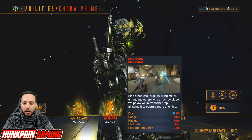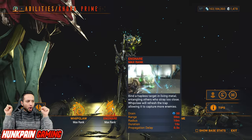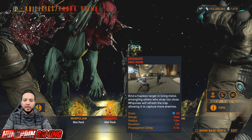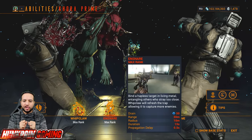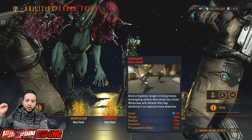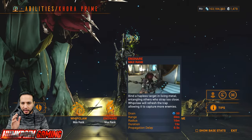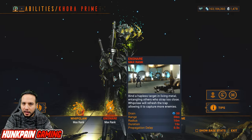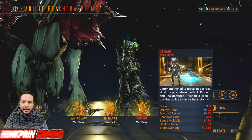The second ability is called Ensnare — this is your CC. You throw it at one enemy and it will chain all enemies and lock them down. When you hit them with Whipclaw, the chain will refresh and bring more enemies to be chained. There is an important synergy: when enemies are ensnared and you hit them with Whipclaw, they will receive 200% more damage from you and your Kavat Venari. Ensnare has no augment.